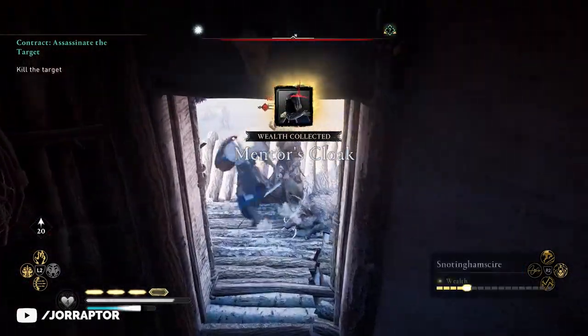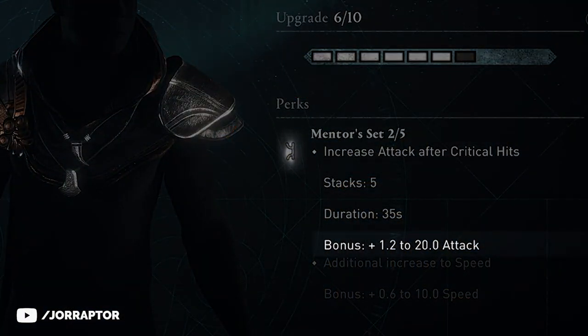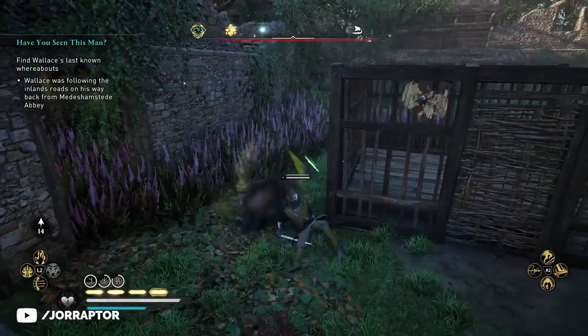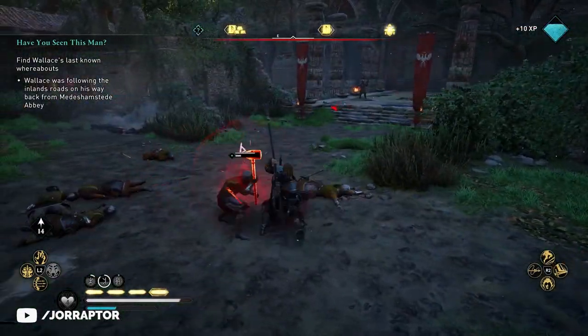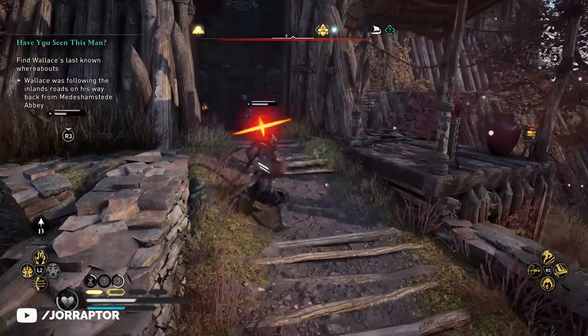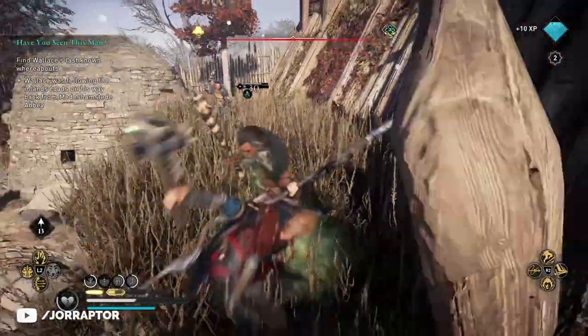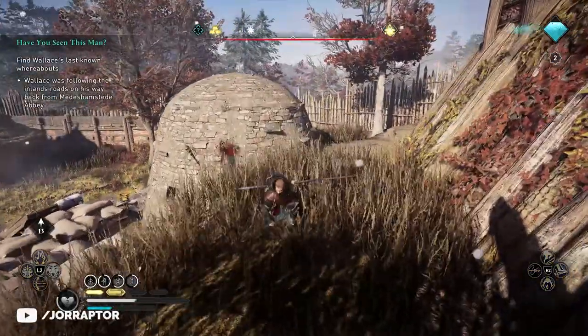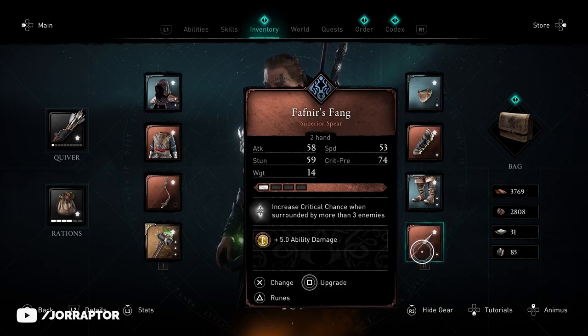With two pieces you unlock the increased attack after critical hits perk, which can go up to 20 extra attack with five maximum stacks. You need to land five critical hits within 35 seconds. When you land a crit the timer starts, and each additional crit within that window resets the 35 seconds and adds a stack, giving you more attack.